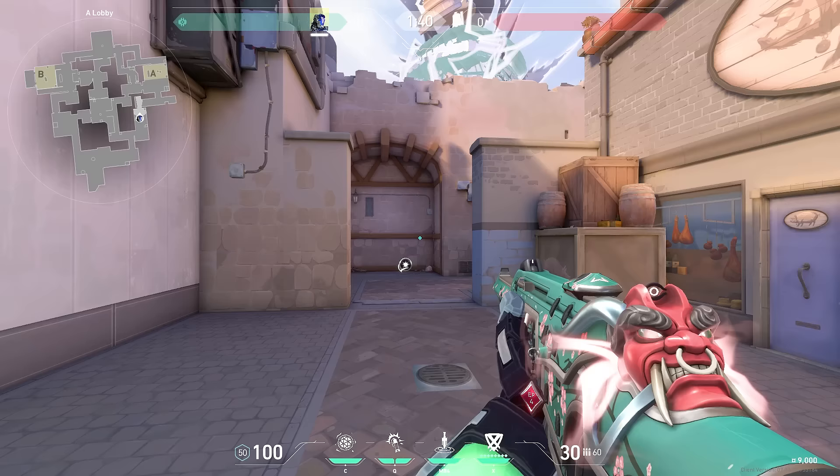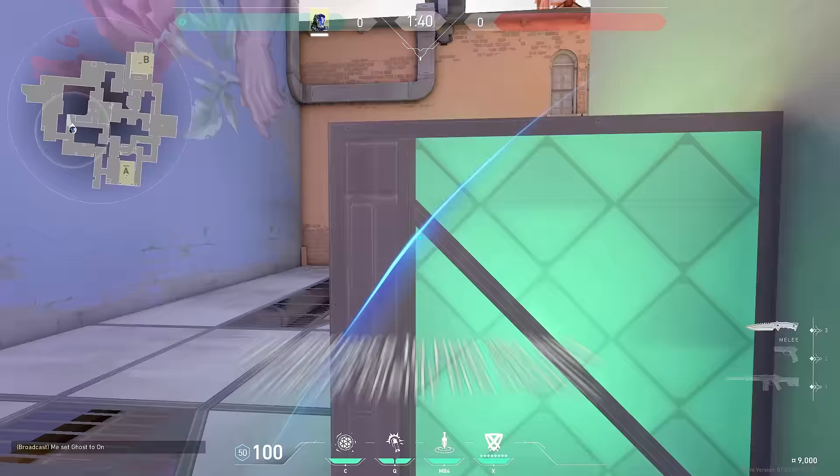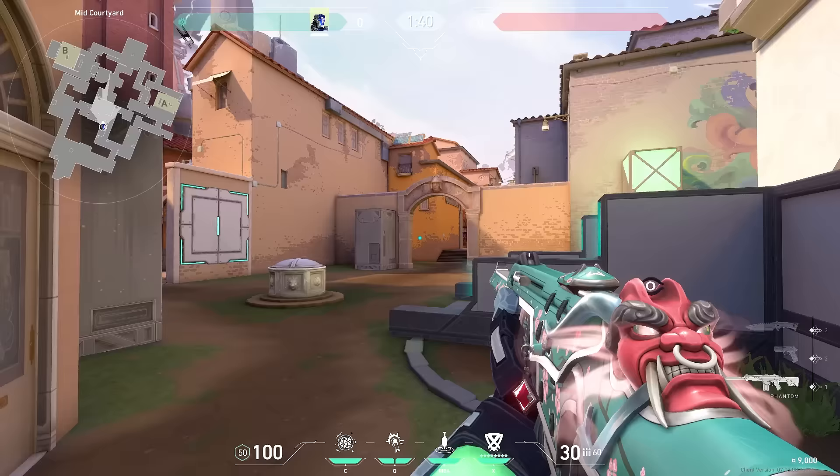Before we start the lineup guide, there are a few basic things you should know about Kayo's flash and the distance it pops. For Kayo's left-click throw, the distance to pop the flash is about 25 meters. If you ping on the map, aim a little bit high and throw the flash — it will pop about 25 meters. If you do a running throw, it's going to pop about 35 meters.